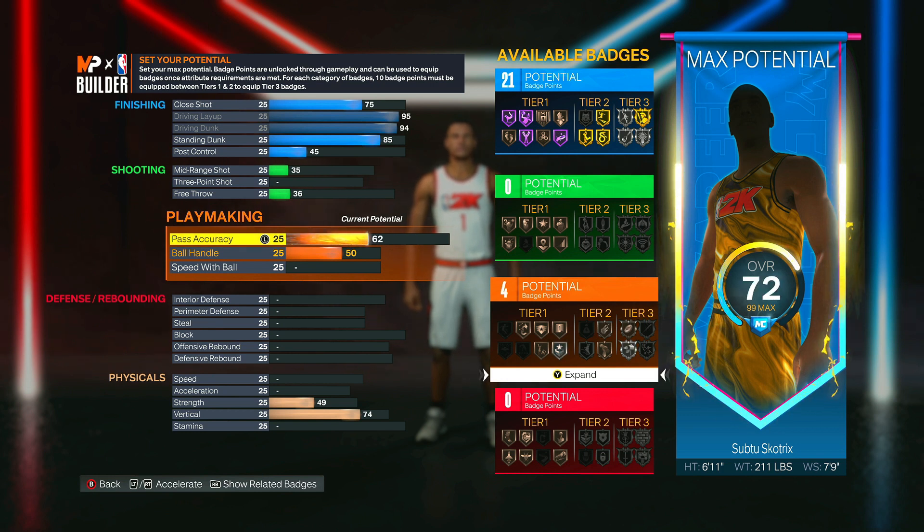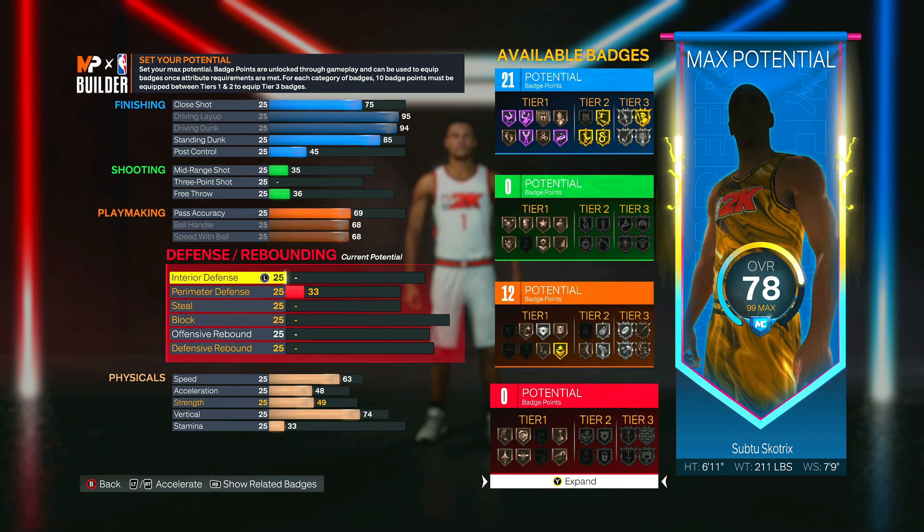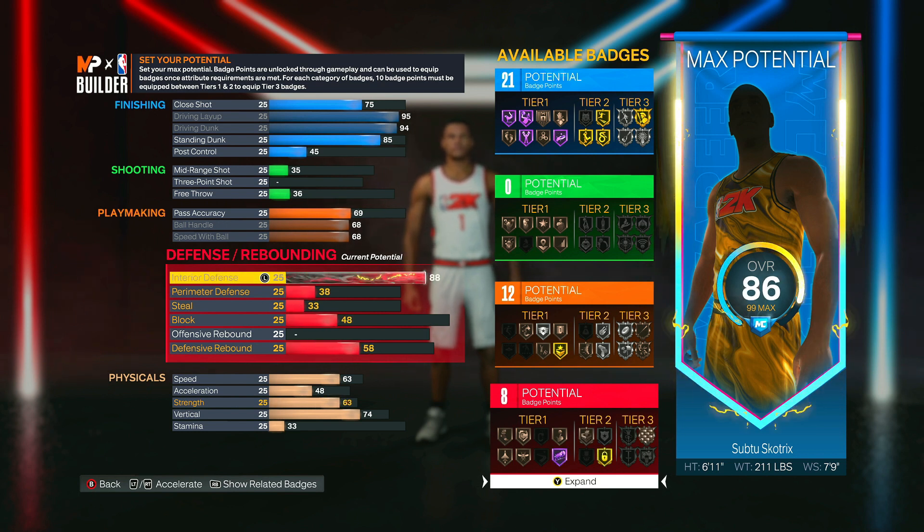Now for playmaking: put your pass accuracy up to 69, then max out your ball handle and your speed with ball. This lets you run in transition, blowing by everybody when you're slashing to the rim, and it makes the build way better if you have those maxed out.